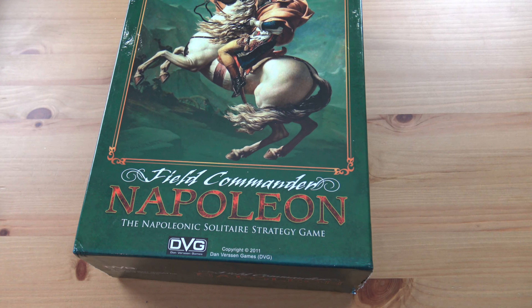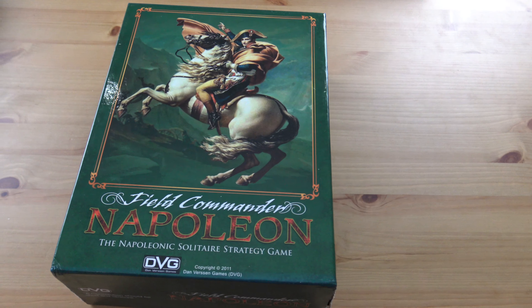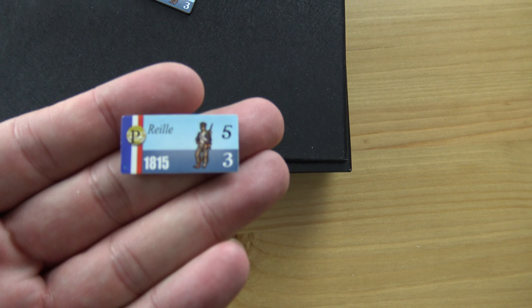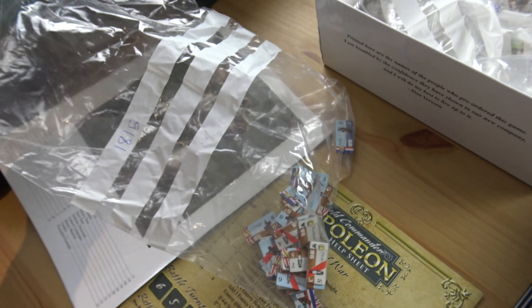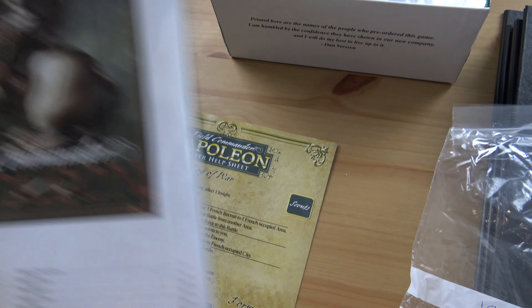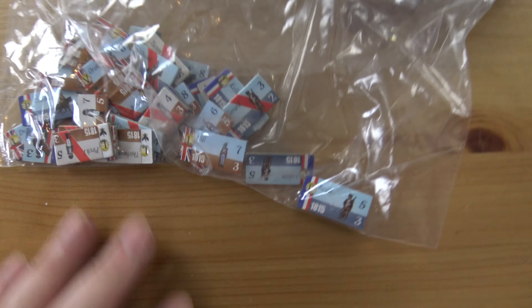Field Commander Napoleon — this is the third game and is regarded as the best one, and it probably is. There's seven maps in this game plus a battle map, and the tokens are amazing, excellent quality. I've separated all the tokens by year in baggies because each map you use different tokens. There's a sequence of play — like a pyramid sort of thing — with battle turns and everything, and there's a rulebook. But the maps are really good and the tokens are excellent.